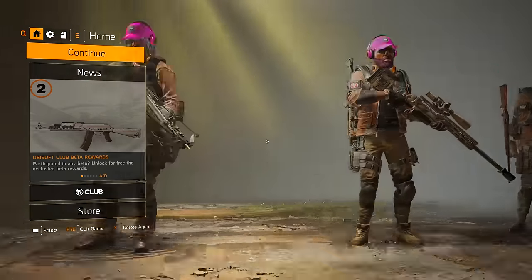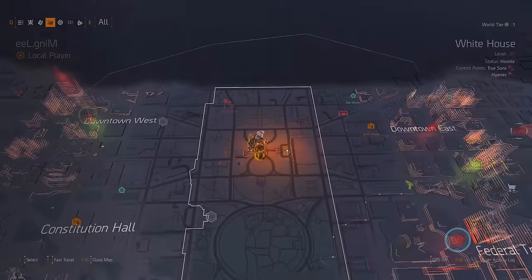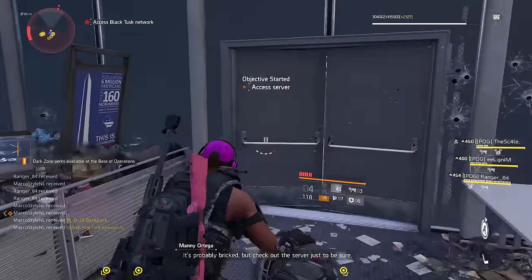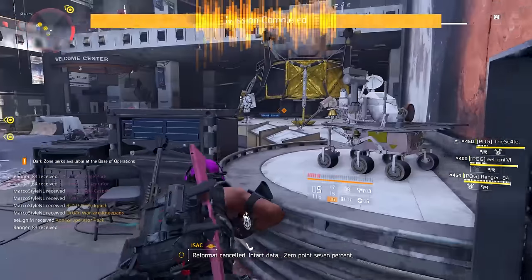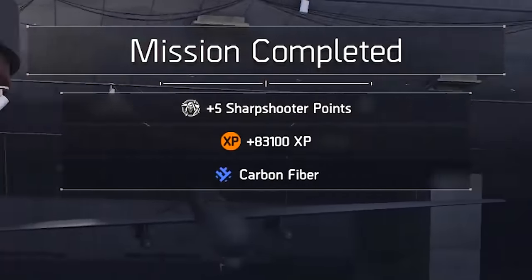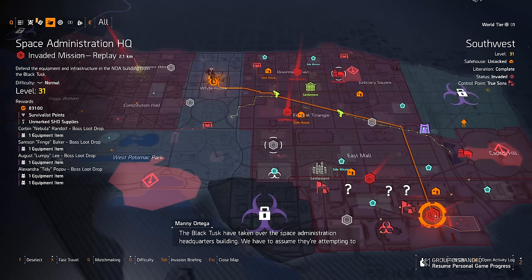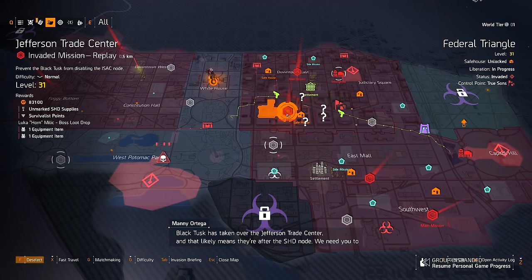The guy with the second character can also log on to his main character and join his friends again, so everybody can just play on the instance of the second character over and over without the second character actually completing the invaded missions. And every time you beat it, everybody in the group gets those five specialization points. It's super easy and super fast — you can just do all the missions on World Tier 1. You don't want to do the strongholds because they take way longer than normal missions and you still only get five specialization points for beating them.